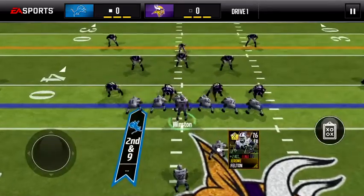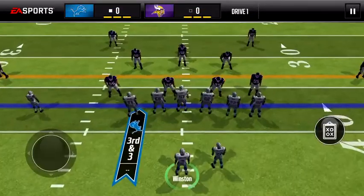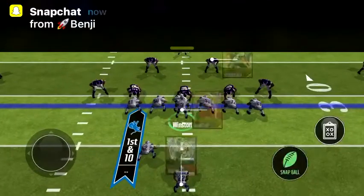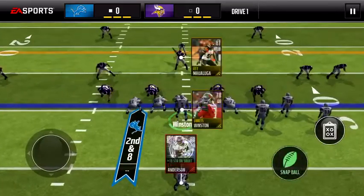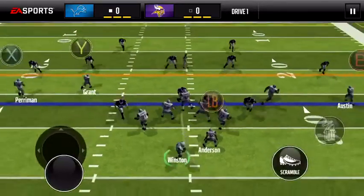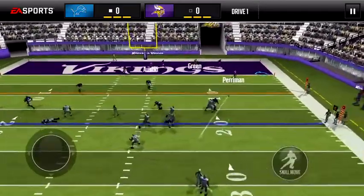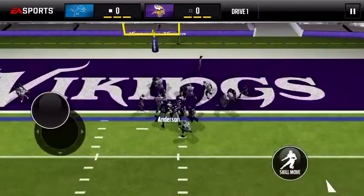Let's go back with a halfback toss and see how he goes. Let's see how he does off the pass — he only has about 70 catching, so I expect him not to do much. We're going to go right up the gut right now with Anderson. Not doing too well right now. Let's see how he does with this passing play, and also close range — just go right up the gut.